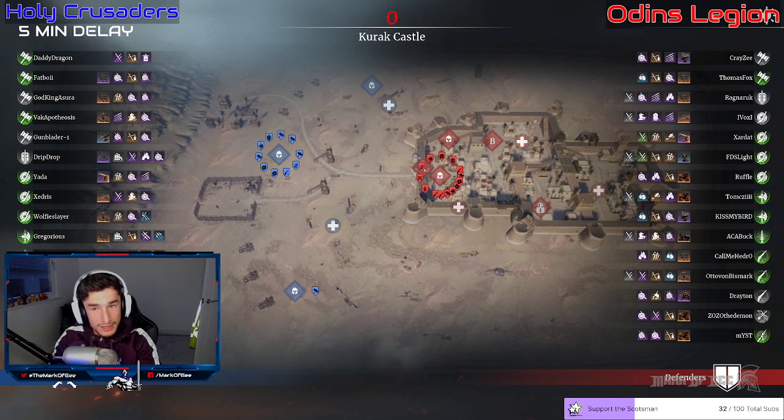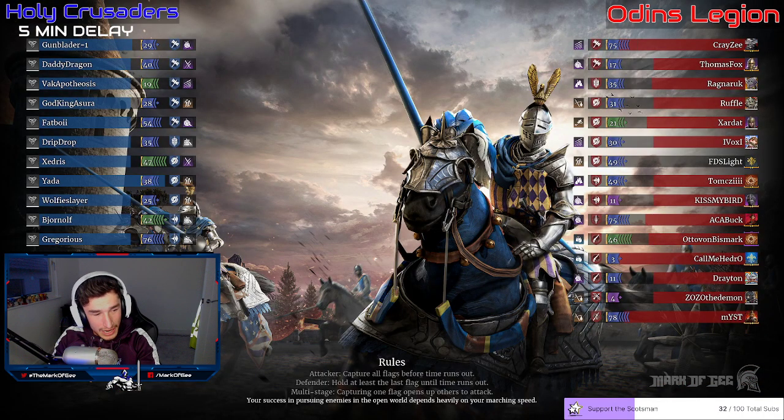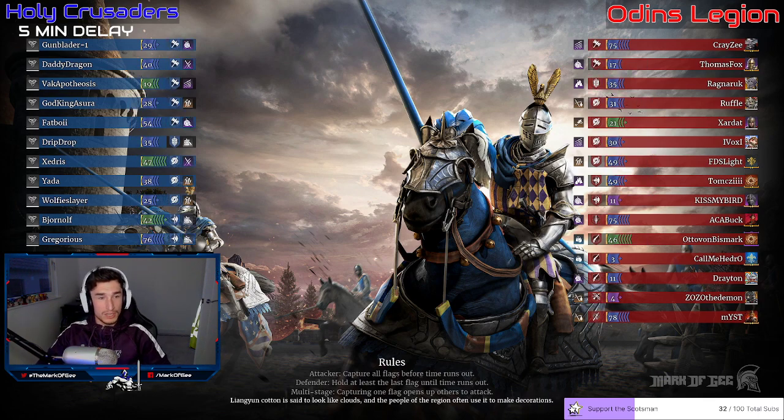I think Holy Crusaders are going to defend the A point. Do you think the A point will be defended? I think they are — it's going to be an interesting strategy this time around, a lot different than what we've seen. I don't see a Holy Crusader strategy coming in where they just completely disappear from A and B.